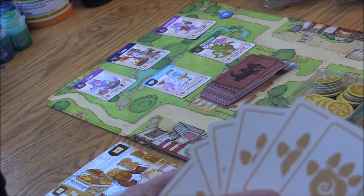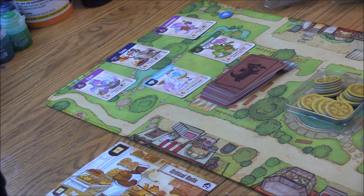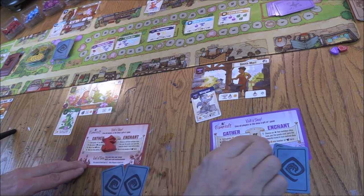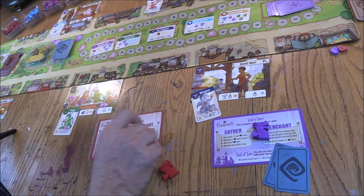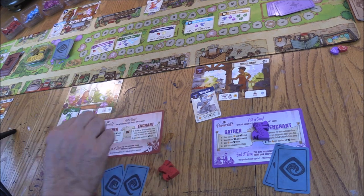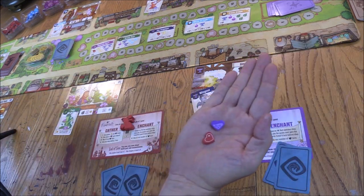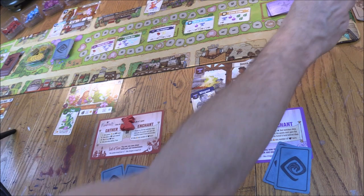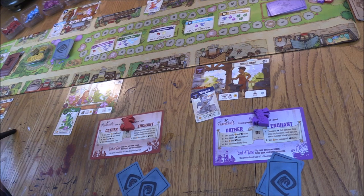In the box you'll also see cards with a paw print — these are for expanded rules that I'll let you discover yourself. We're not using them in the base game. Now we'll set up our players. We're going to choose the red Flamekeeper and the purple Flamekeeper. Each player gets a reference card showing how to play — put it on the 'visit a shop' side showing gather and enchant. Each person gets a figure and a score marker placed at zero, which is also the 50-point position. You start with two fancy dragons each and then choose one to play with.